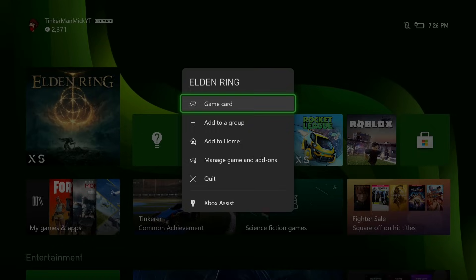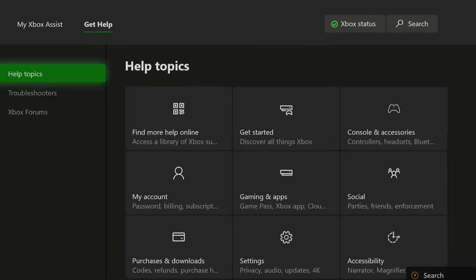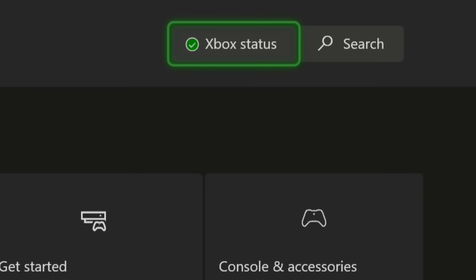Press the Start button, go down to Xbox Assist like this one here. Then after this loads you get a little screen that looks like this, and we want to go up to the top here — see Xbox Status — and give that one a tap.